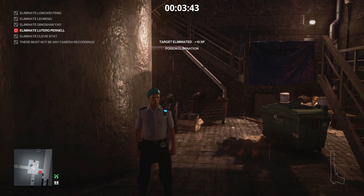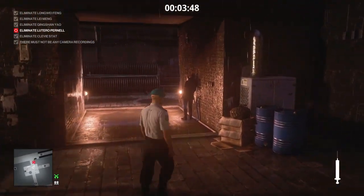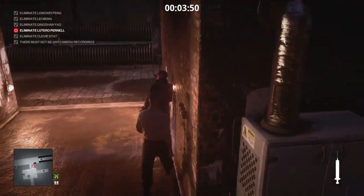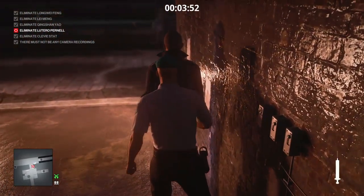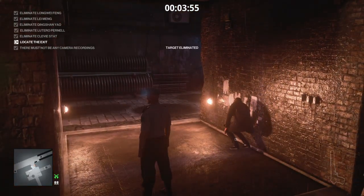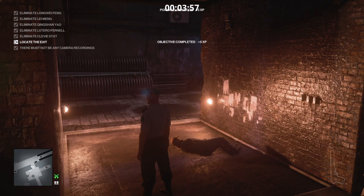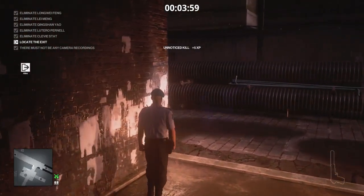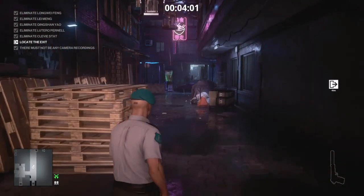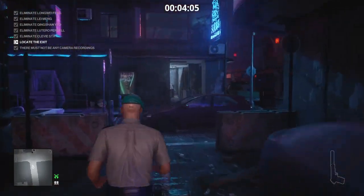Just making sure he doesn't look right back over his shoulder as I'm about to stick him — and down he goes nice and quietly. We're going to select our other syringe, approach our other target, and quickly jab him in the back as well. He goes down like a tree, and someone will come along shortly and spot him, and in turn spot the other one.